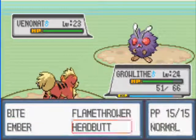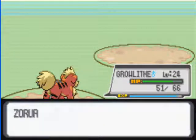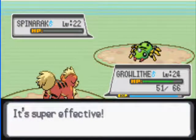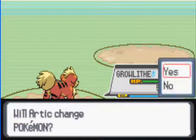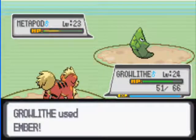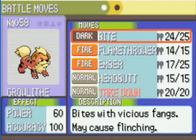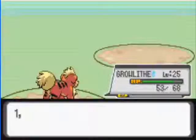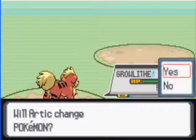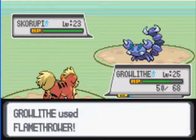Another Venonat — don't tell me you're gonna have the same team as the last guy. Growlithe is on level 25 now and wants to learn Takedown. I will forget Headbutt for Takedown. And there's a Scorpii, which should be taken out with a Flamethrower.